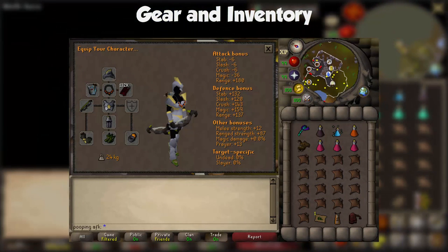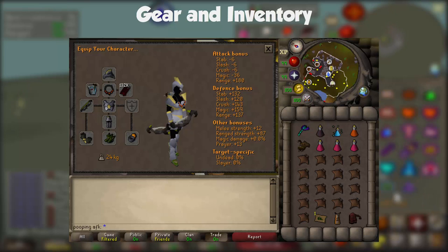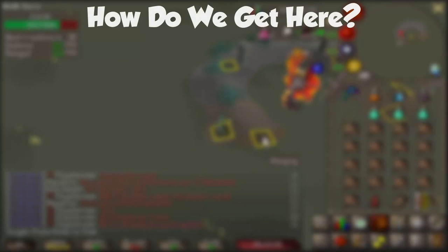For the AFK Twisted Bow method, your setup will look like this: Armadyl Helmet, Assembler, Necklace of Anguish, Dragon Arrows, Twisted Bow, Armadyl Top and Bottom, Barrows Gloves, Pegasians, and a Ring of Suffering Imbued. The inventory will have the Blowpipe, Anti-Venom Plus, Divine Ranging Potion, Bastion Potion, Anglerfish, 3 Super Restores, Zulandra Teleports, Teleport to House, Rune Pouch with Vengeance Runes, and Manta Rays. So how do we get to Zulrah?